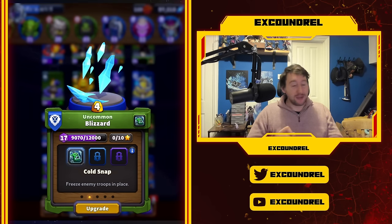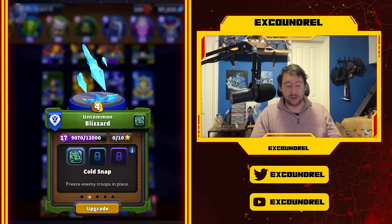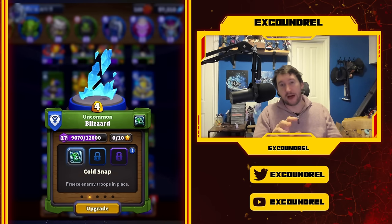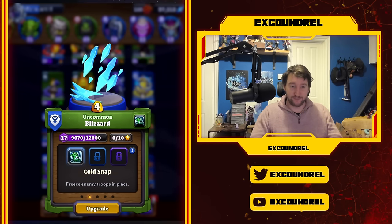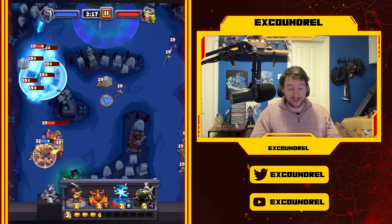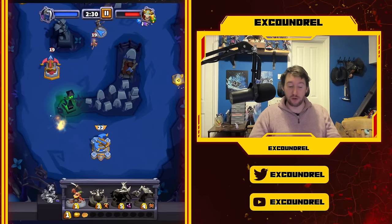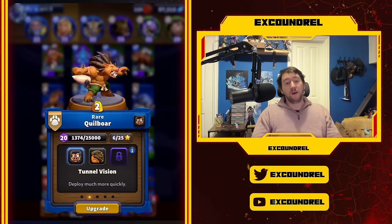Cold Snap is so good because normally units can walk through Blizzard, albeit very slowly. Cold Snap locks them in place where you cast it, forcing them to take the full amount of damage. This also lets you catch units on the edge walking out of the Blizzard - they'll be stood at the edge taking full damage, ensuring maximum value from the spell. You can see the Huntress gets stuck outside my tower range, can't move, and gets blown up.